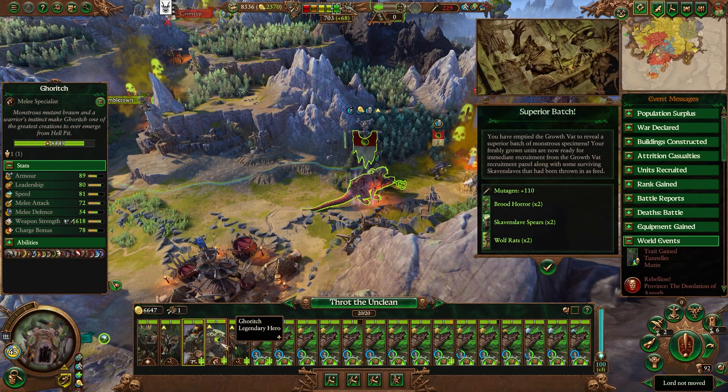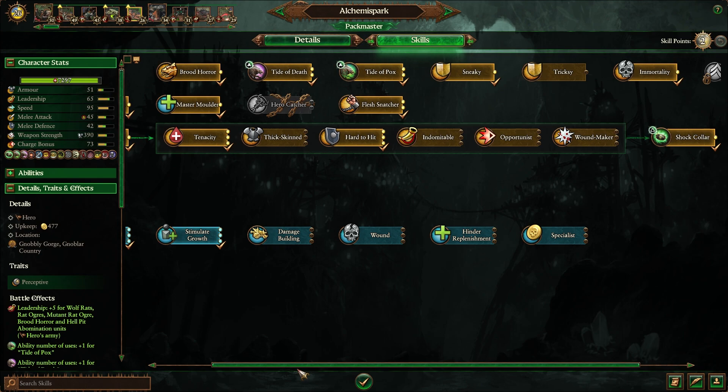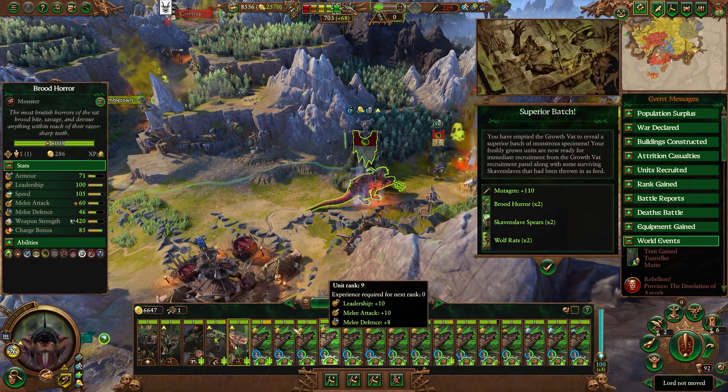Now onto these Packmasters here. One of my Packmasters I have set up at Fletch Snatcher because it enables replenishment for your army and also inhibits the replenishment rate of the enemy in the local province — so that is useful. But the thing we're really going for here is your upkeep reduction, recruit rank, and then leadership and casualty replenishment rate for this entire army because we're running Brute Horrors.